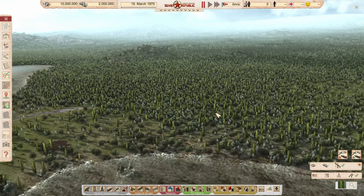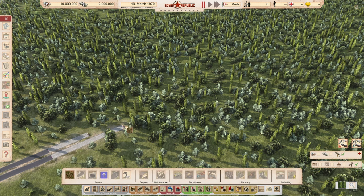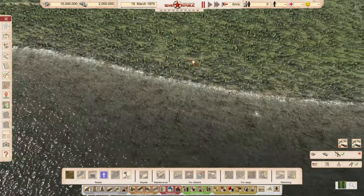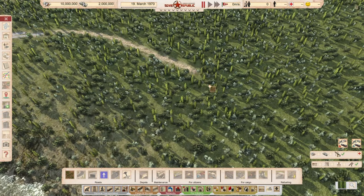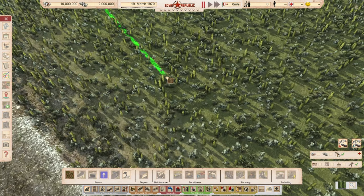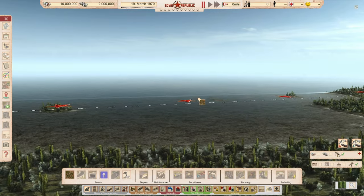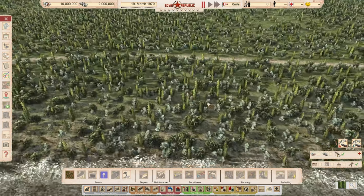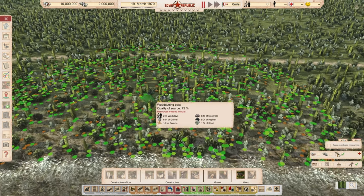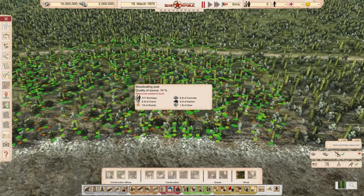So we have all of this vegetation, and the way this game works is you have to build everything for those that have never played it. We're going to go over this way. I'd like to get a road network going — we're going to start with dirt, which is fine. That way we've got an idea of where everything's going to go. We need to clear out this land, so if we go to our industries, construction, and go to wood cutting post, you can see there is a very large amount of area that we can get cleared out.